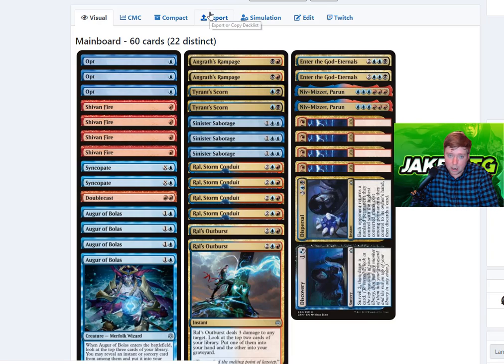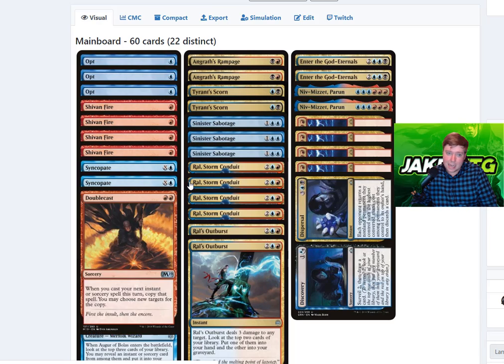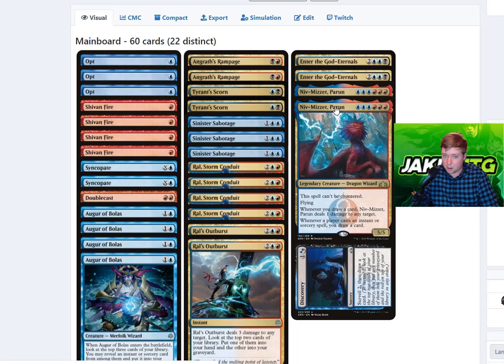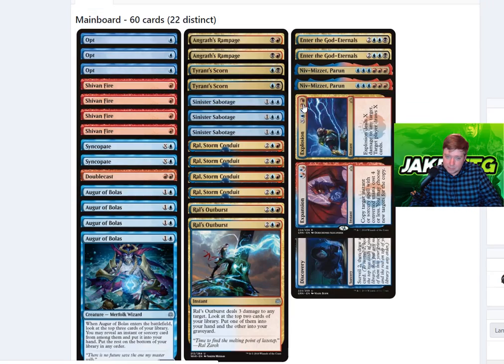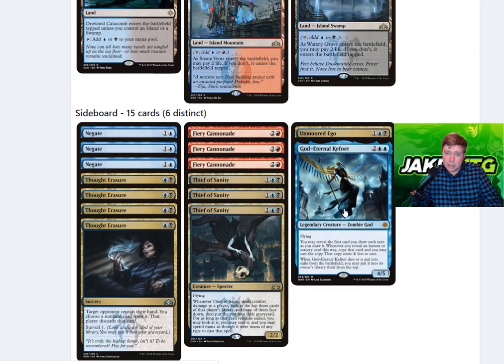We have Shivan Fires for those aggro decks that are going to be super popular in the first couple of days. We're also running Niv-Mizzet as an alternate win condition — we can cast our spells, ping our opponent, draw cards, and it can't be countered when playing against a control deck, which is great. Then we have our land package.